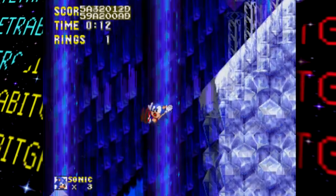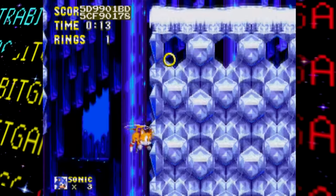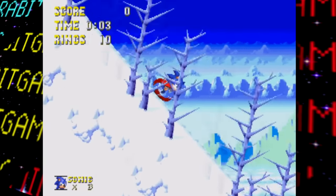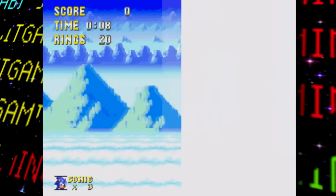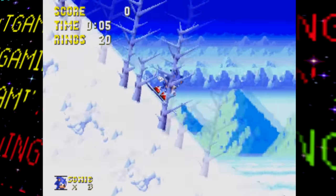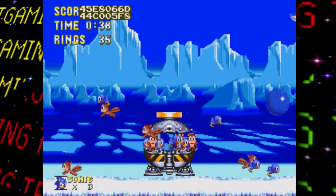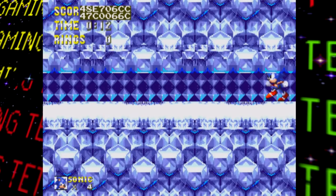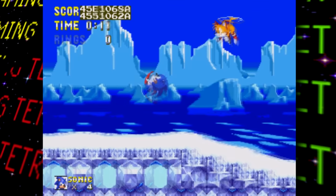As far as Ice Cap Zone goes, outside of a few misplaced spikes, the only real differences are at the start of Act 1 and the end of Act 2. Here, instead of snowboarding down the mountain, Sonic just runs down — apparently too fast for the camera to handle. I'm glad they changed this, as snowboarding gives it a needed pinch of variety. At the end of Act 2, although the tunnel leading to Launch Base Zone is present, it just isn't used in the transition, because it doesn't exist yet, leaving another soft-lock.